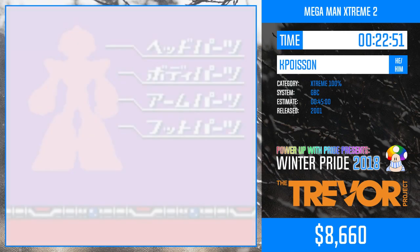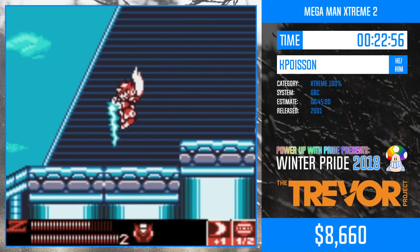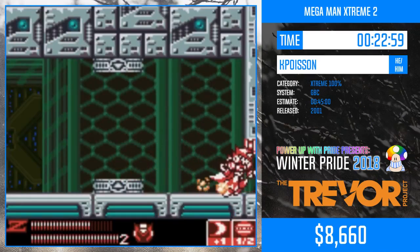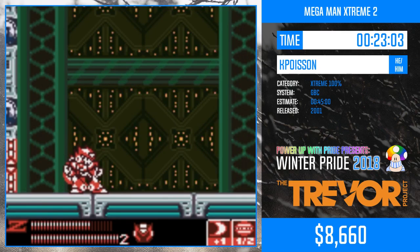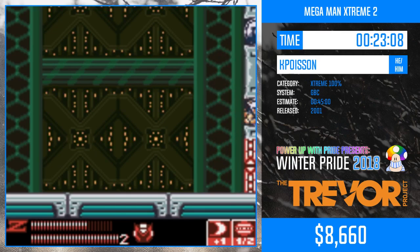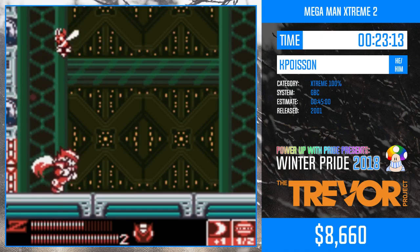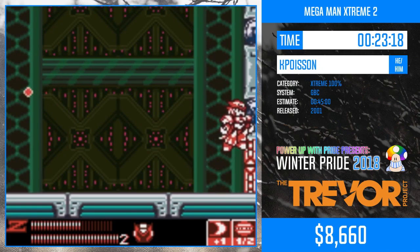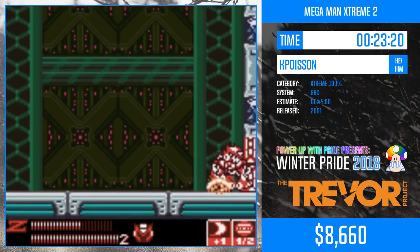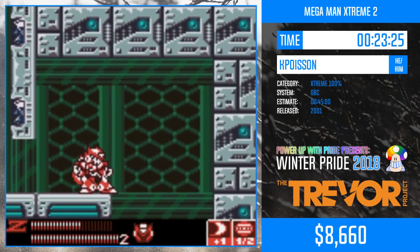This will complete the armor set for Zero, giving him the body parts which, much like the X game, just give you a damage reduction. The legs and head parts crush blocks. Oh, here's the RNG mid boss — oh, that was a very, very nice start! It had the potential for the best possible pattern, but it went to the top a little too late and after that the pattern went to hell.